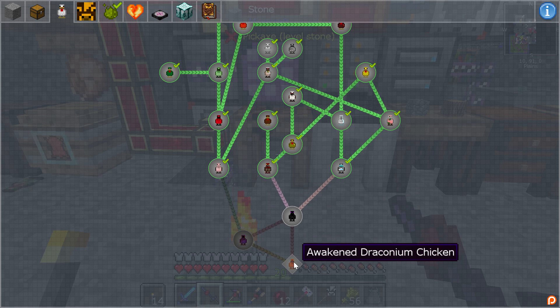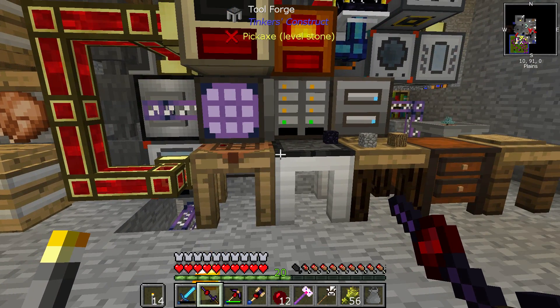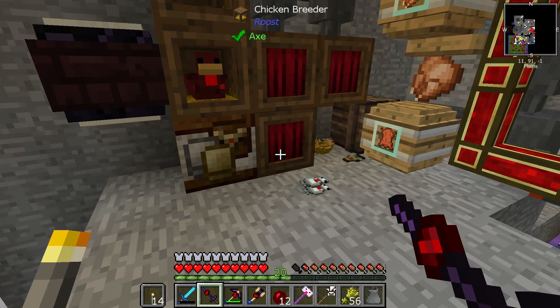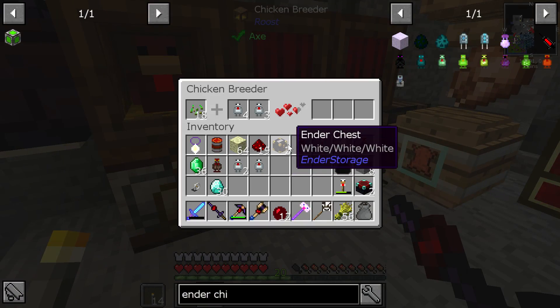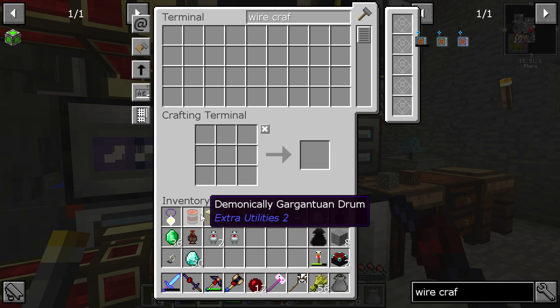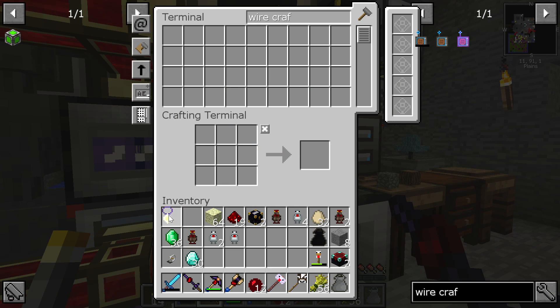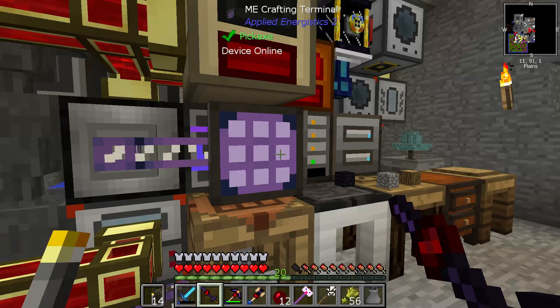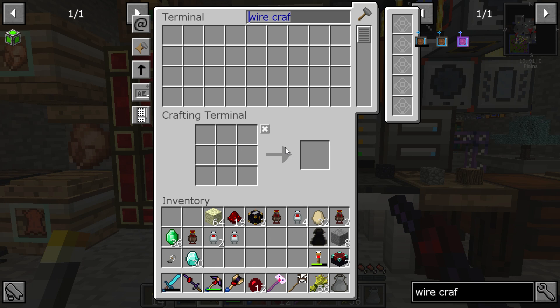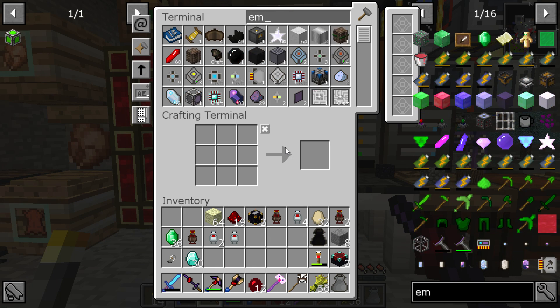If we're making awakened draconium, at that point we're making the big energy ball, which we're nowhere close to generating anywhere near enough energy to justify. It's ridiculous in power.